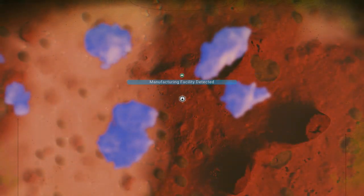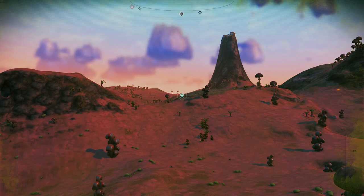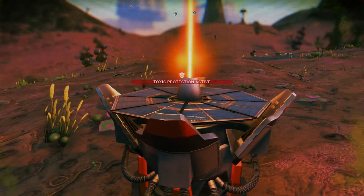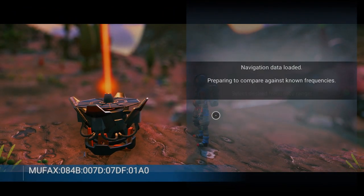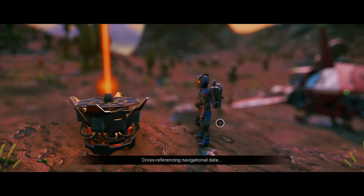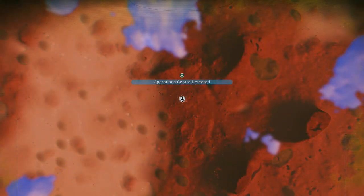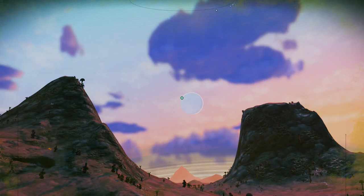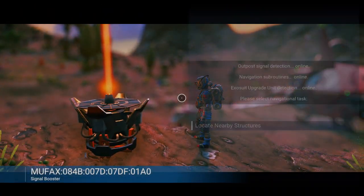I'm not exactly sure — manufacturing facility, but I think the operation center is what you really want; I think that is a better chance of getting recipes. If anybody can explain how this signal booster works, let me know — it seems so random. Sometimes it seems like every time I scan twice it'll work, and then after that it just doesn't seem to work even though there are facilities in your area. There might be a cooldown or something — we got one off-planet so it's definitely not the range that's the problem.